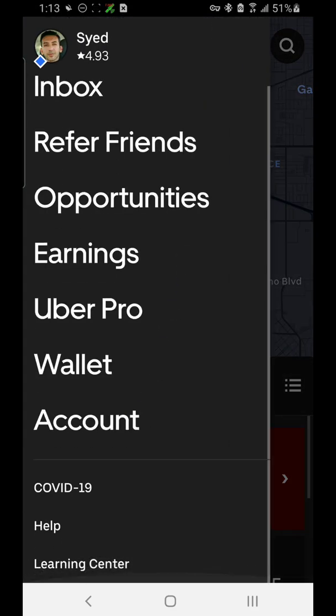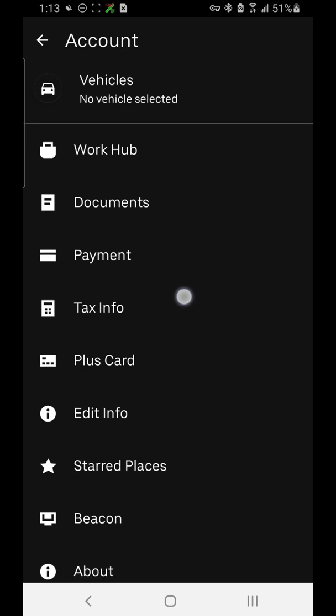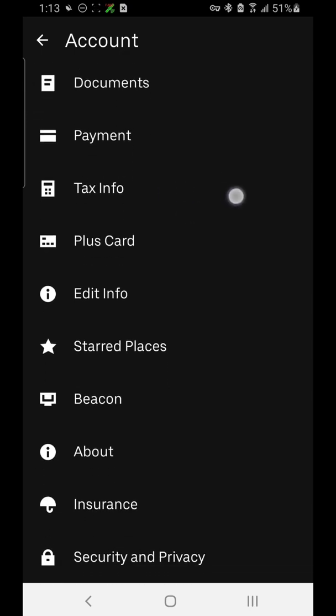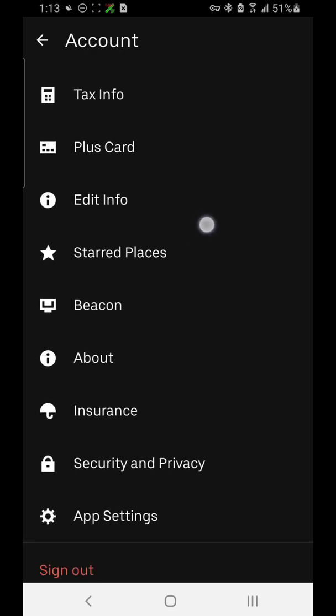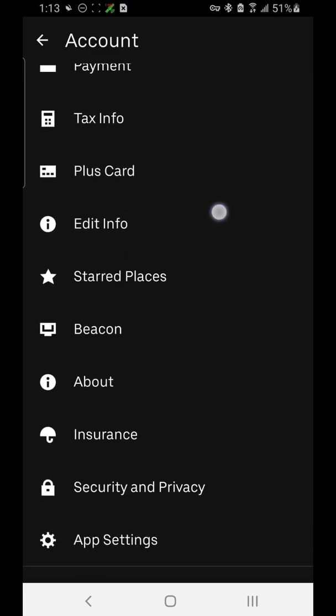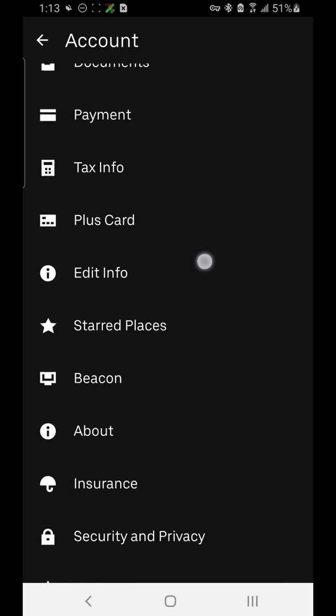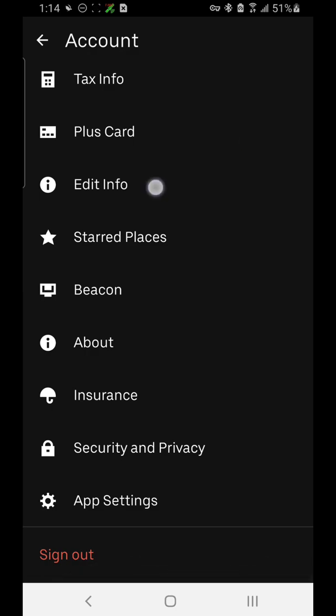Then we have the Account section, where you have Vehicles at the top. You have your Documents — driver's license, background check, and all that. Payment is where you put in your banking information. Tax Info is where you put your Social Security number. Plus Card is basically a debit card that Uber gives you that you can use to cash out and use as a regular debit card. Edit Info is where you can change your personal information.